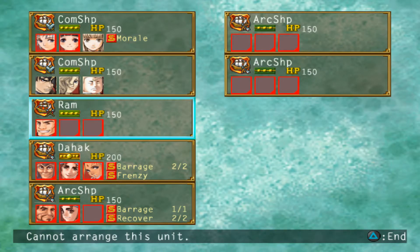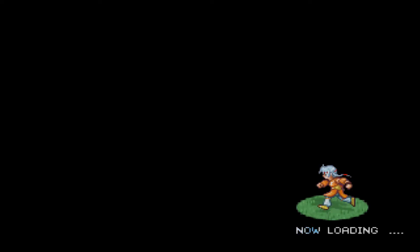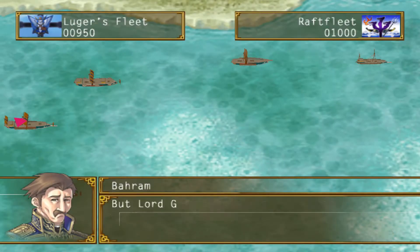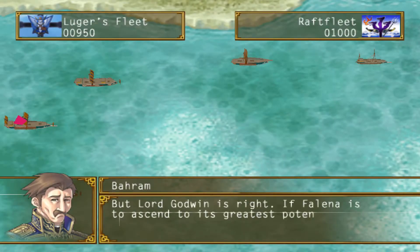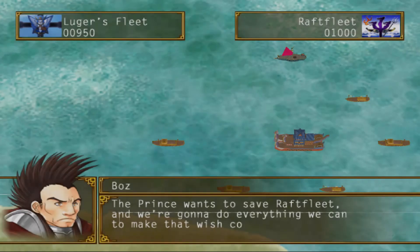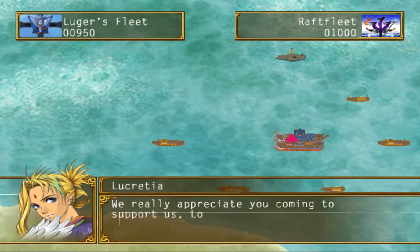We don't have enough characters yet to make any meaningful decisions in this setup phase — we can really just pick to take Cornelio with us or not. He's actually pretty useful, giving an ability that improves the speed of the ship he's on. We see that Bahram is conflicted about going against Raja, but feels that Godwin's way of unifying Felena is required.